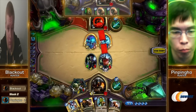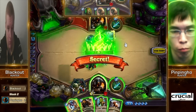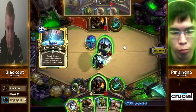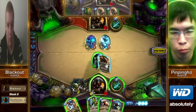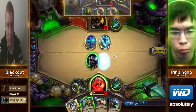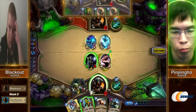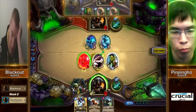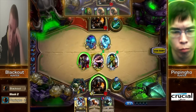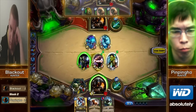I wouldn't be surprised to see him hit the one-one here — if it's Snake Trap, you get three dogs. He decides — a Freezing Trap on a Creeper. I don't know if he knows from the earlier games that Blackout doesn't run Explosive Trap. He must, because if that was Explosive Trap he'd be in a terrible position.